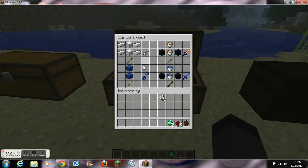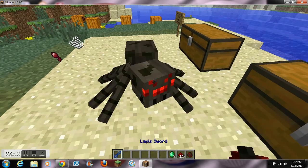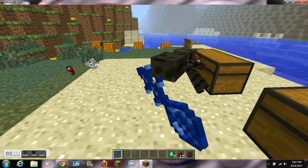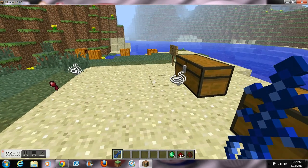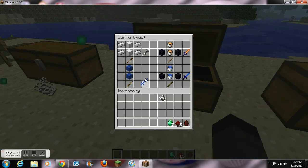The next sword is called the Lapis Sword and the texturing is amazing. We finally found a use for lapis! You need 2 lapis lazuli blocks over a stick to craft it. This does a heart and a half of damage and has 750 durability, so it's not really strong but it looks great. This one has a special enchantment called Greed, which we'll get into later.